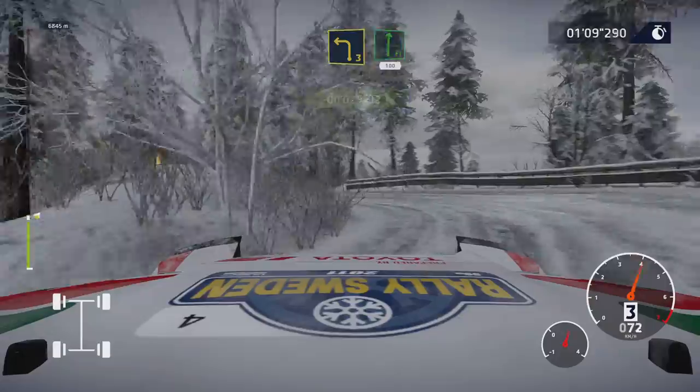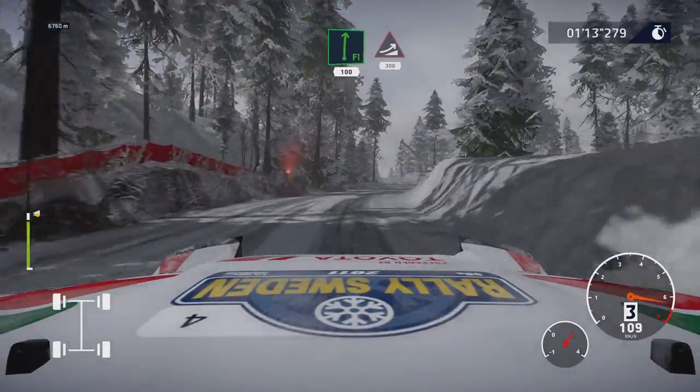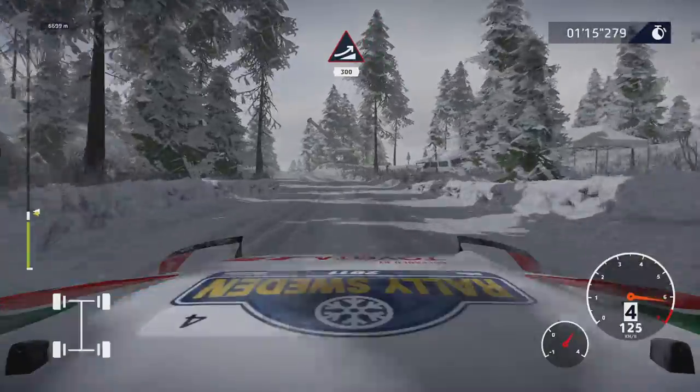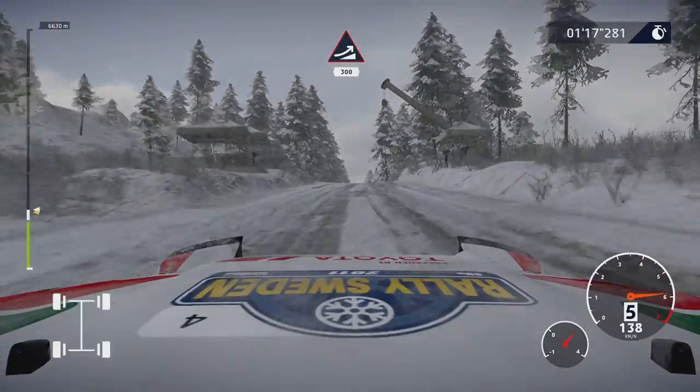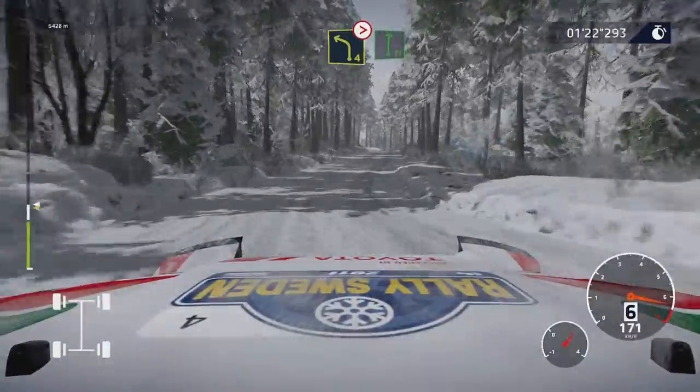And flat right, 100. Keep middle, over big jump, 300. Left 4, medium, tightens, into flat right.